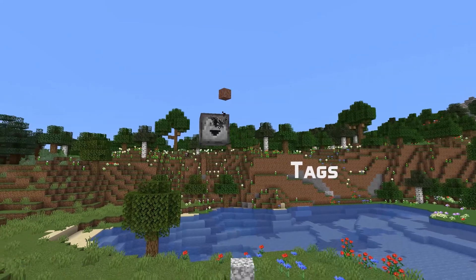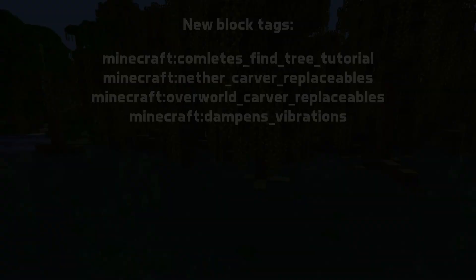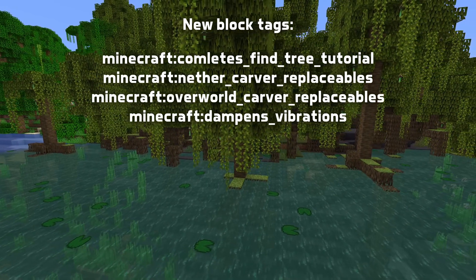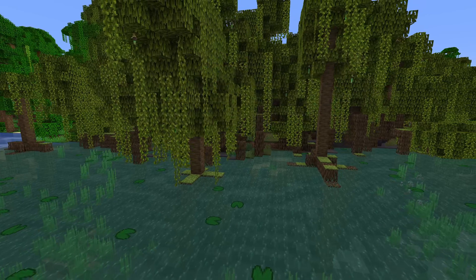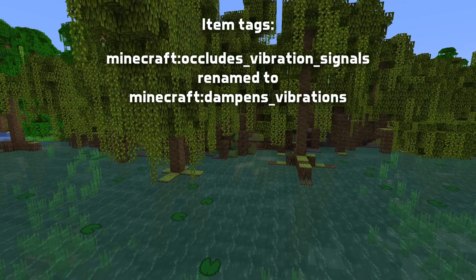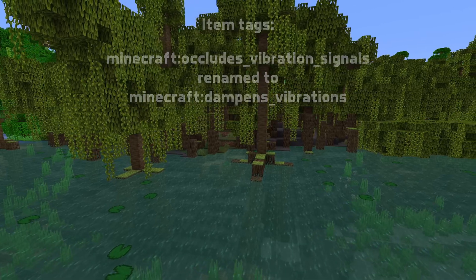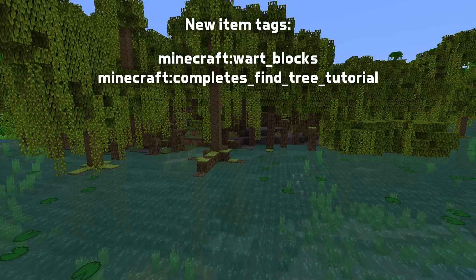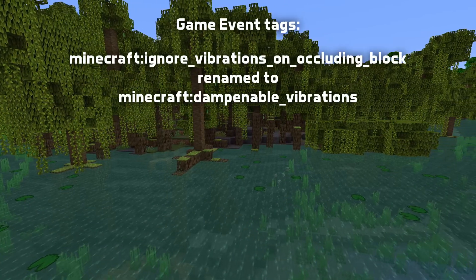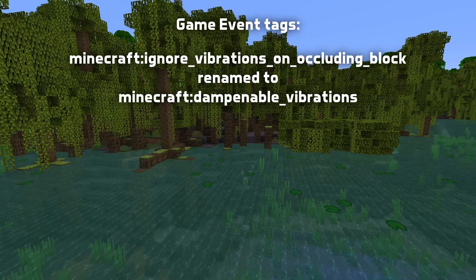Let's move on to tags. There are new block tags in this version: Completes Find Tree Tutorial, Nether Carver Replaceables, Overworld Carver Replaceables, and Dampens Vibrations. The item tag occludes_vibration_signals has also been renamed to Dampens Vibrations to mirror the block tag name. Wart Blocks and Completes Find Tree Tutorial also exist as item tags. The game event tag ignore_vibrations_on_occluding_block has been renamed to dampenable_vibrations.